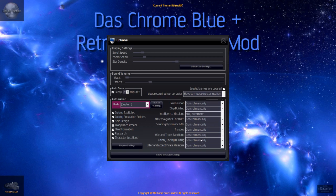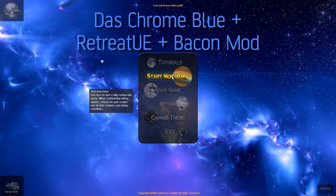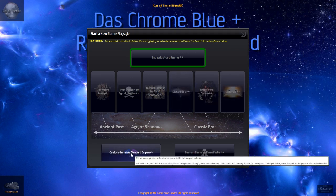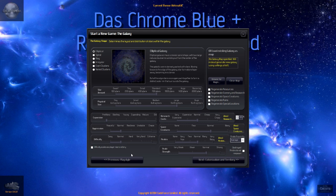So let's start a new game. I'm just flashing up the options to show you that I pretty much deal with everything manually — I do fully automate the intelligence missions however. Let's start a new game and go custom game as a standard empire.